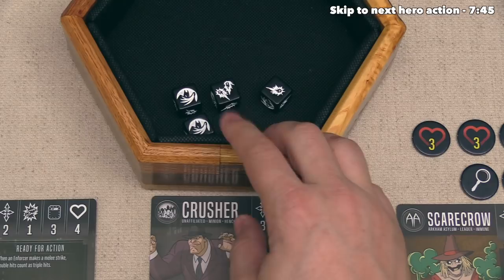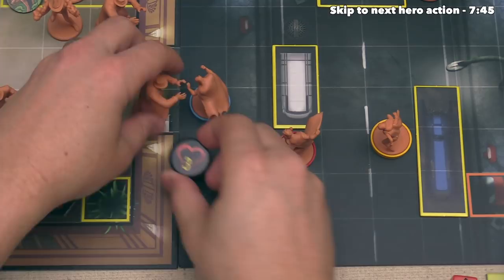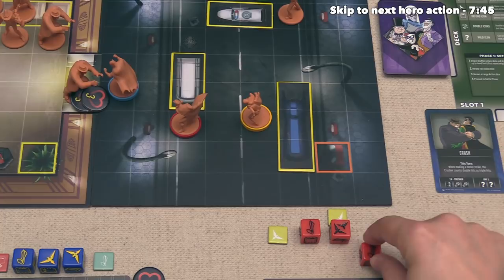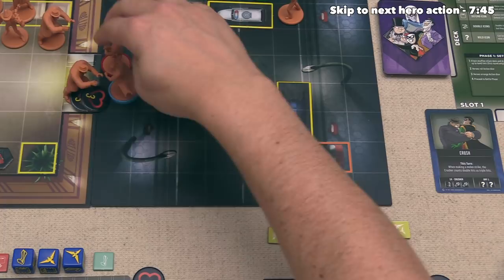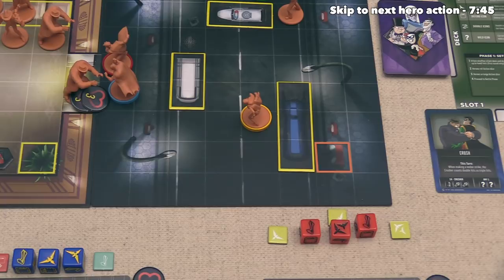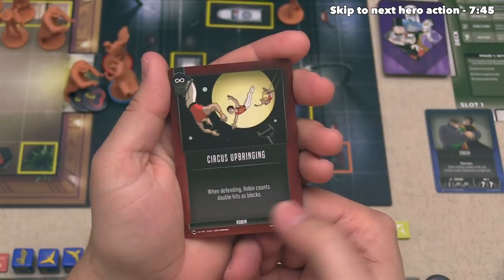Let's track that by taking six of these wounds and we will place them right underneath that figure. Robin has just one action left, and it is a move action, giving them four movement points. Let's have Robin go two spaces over here, so they are adjacent to one crusher but not the other. Robin is a pretty good hero to have at the front lines because they have the circus upbringing skill active all game - when they defend, Robin counts double hits as blocks, just like the crushers do.